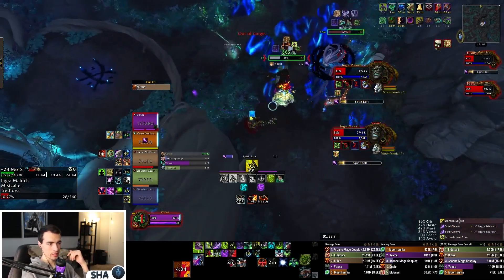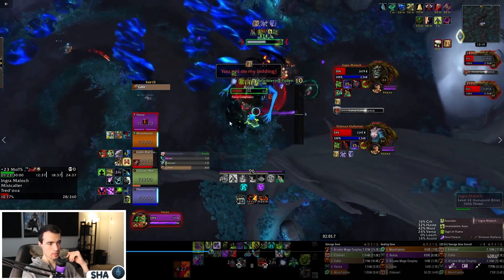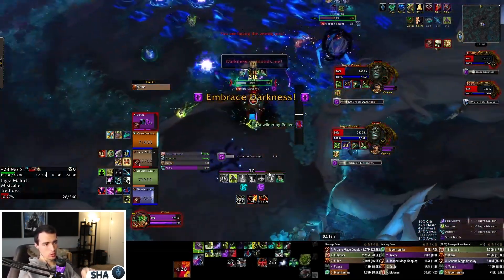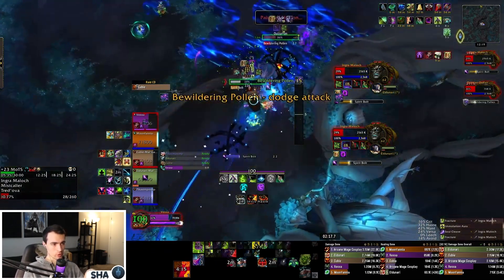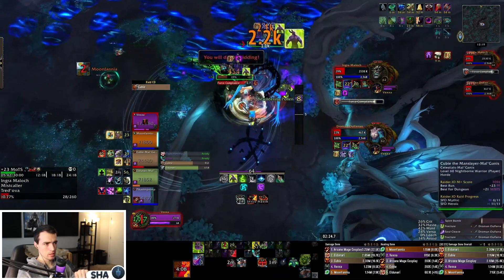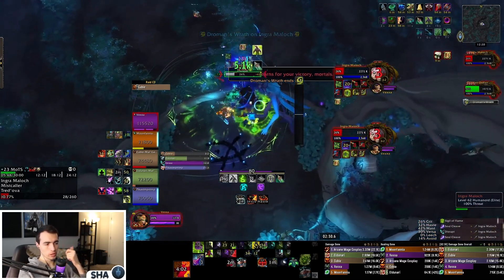We make the call to go back on Droman — 'birdman' as we call him — and continue DPSing him down. We want to make sure the frontal is facing towards the outside of the room; you'll see me drag the boss back and face him toward the wall. You don't want it facing range for obvious reasons. Also try to give melee the most room to stand. The Bewildering Pollen goes at the wall, we're about to push into the next phase — 20% — and with the kick we get, we're looking real good with 29% left to burn.